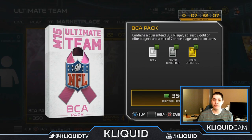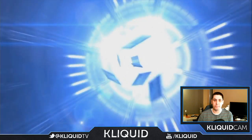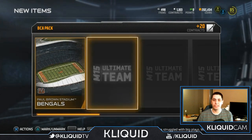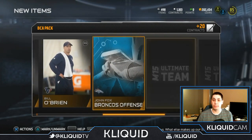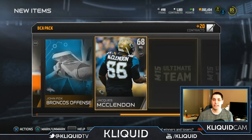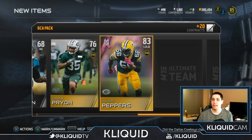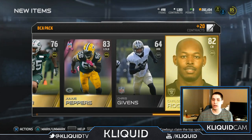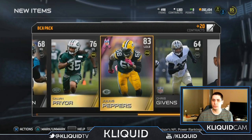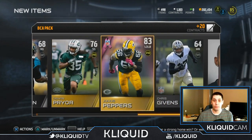First pack here, 350 points. I've got 350 left, so we're gonna open that. We get Paul Brown Stadium, Mike Goodson Lions, Broncos playbook — by the way, this is the playbook that I use, a lot of people like to ask that question. Calvin Pryor 76, Julius Peppers 83 BCA — that's not too bad. And our other gold card is Carlos Rogers. Not a terrible card. I don't think Julius Peppers goes for a whole lot, but it looks epic. Could do worse.